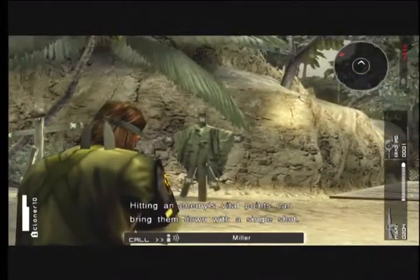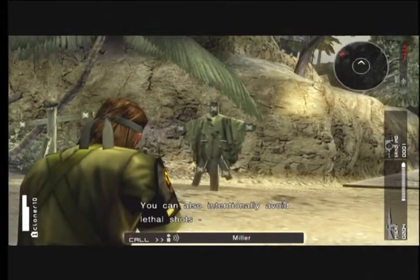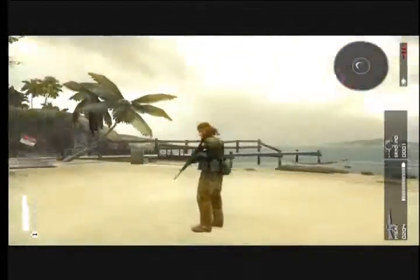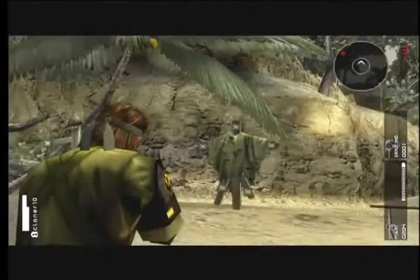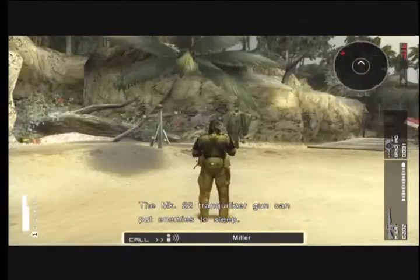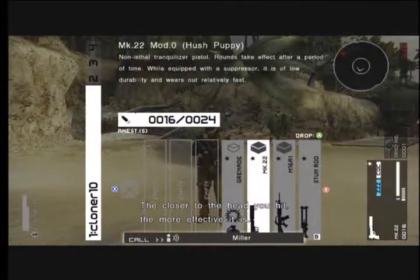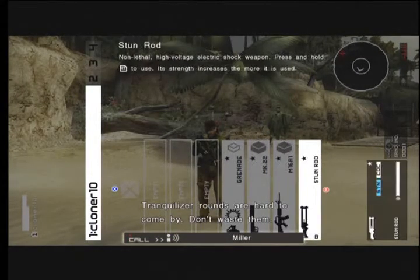Hitting an enemy's vital points can bring them down with a single shot. You can also intentionally avoid lethal shots, say if you just want to slow the target down. The M22 tranquilizer gun can put enemies to sleep. The closer to the head you hit, the more effective it is. Tranquilizer rounds are hard to come by — don't waste them.